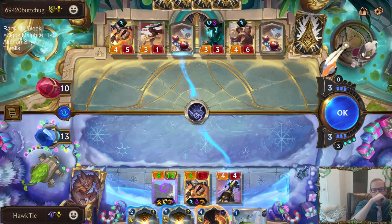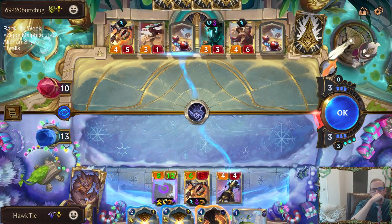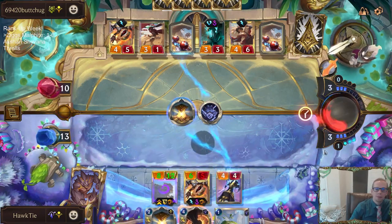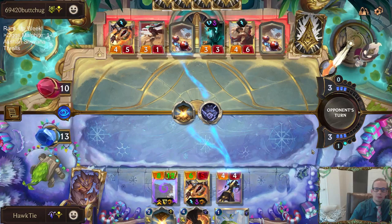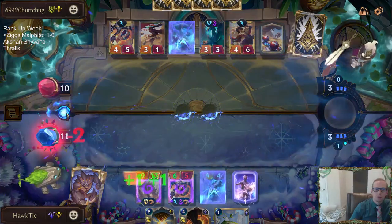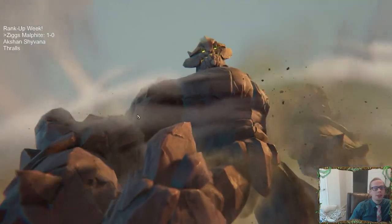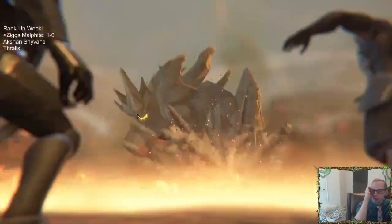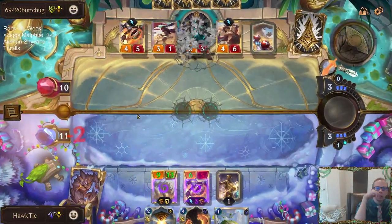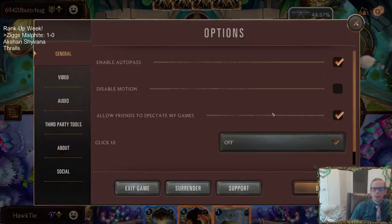I need to play all three cards — Chip, Ground Slam, and Hourglass. Wait, why am I taking one damage here? Oh, the Ziggs ability! I forgot about the Ziggs ability. Never mind, I'm dead. I forgot about the Ziggs ability — that hit them so fast.